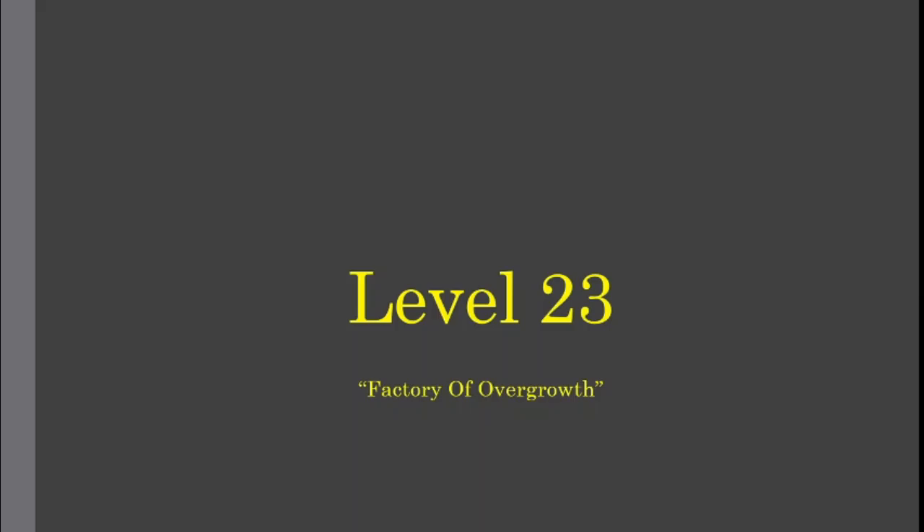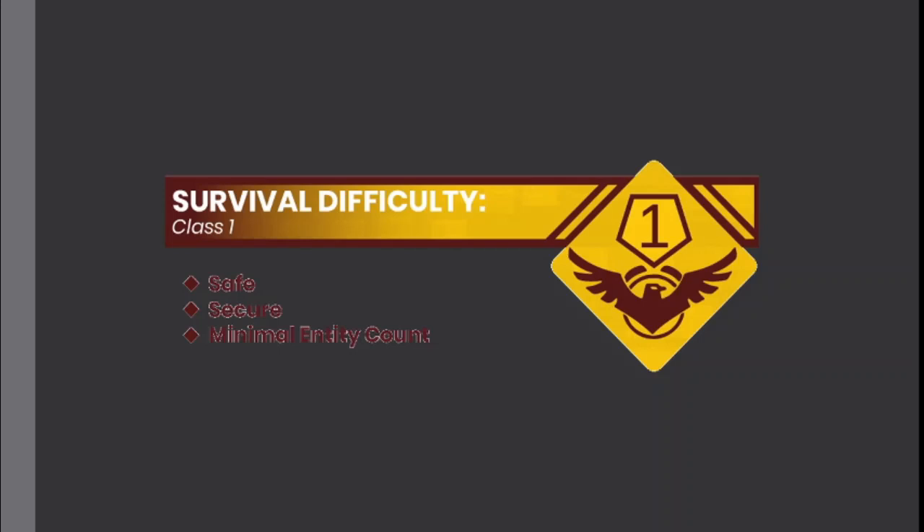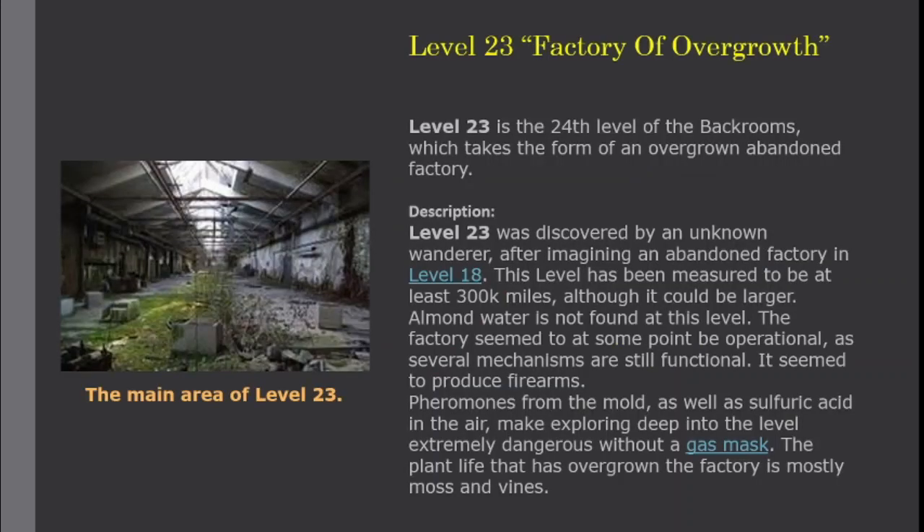Level 23: Factory of Overgrowth. Survival Difficulty Class 1 — Safe, Secure, Minimal Entity Count. Level 23 is the 24th level of the Backrooms, which takes the form of an overgrown abandoned factory.